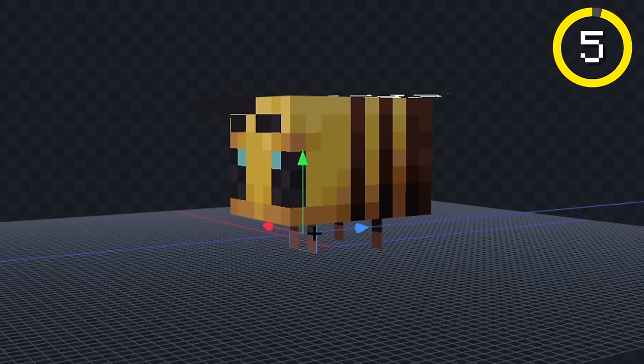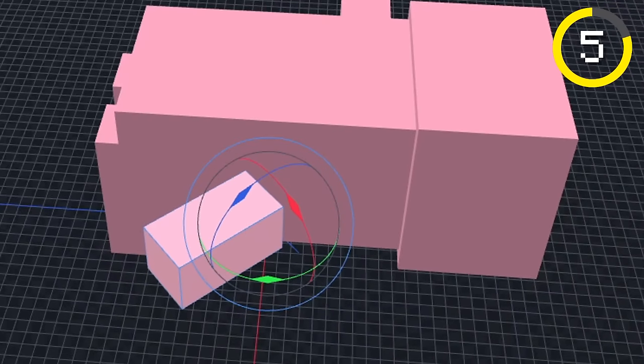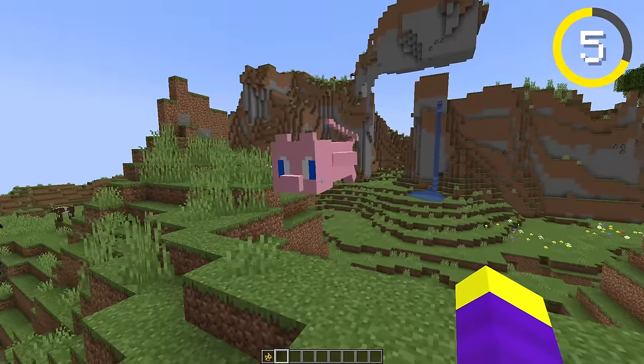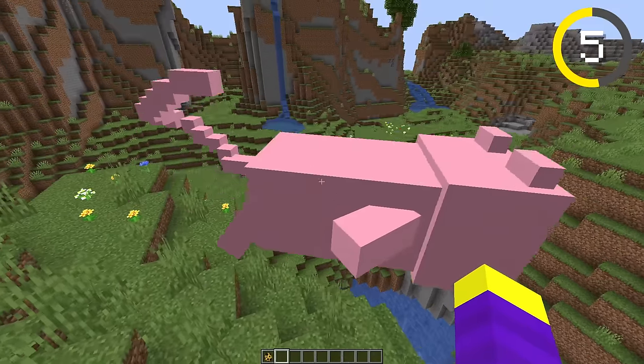Next, I made Mew. Let's remove the legs, and we'll add a head. Now, let's color the head and body pink, and we'll add his legs. Now, let's add his arms, and we'll rotate his arms and legs a little bit, and I think that turned out pretty good. Let's see it in-game. Okay, that doesn't actually look bad, but the eyes are off-center somehow. Out of all the Pokemon I've made, Mew definitely looks the best. The sounds he makes are really weird, though.